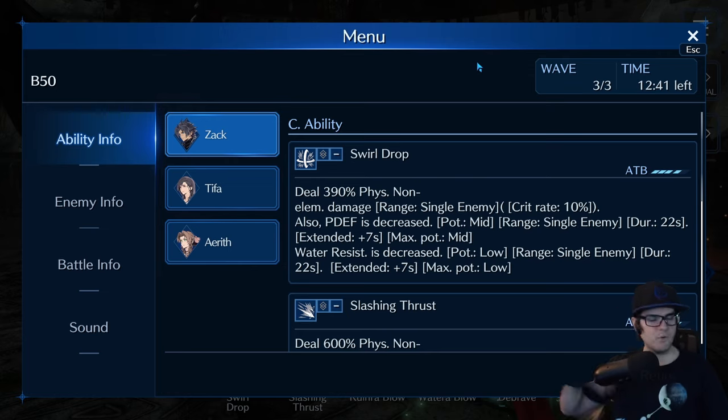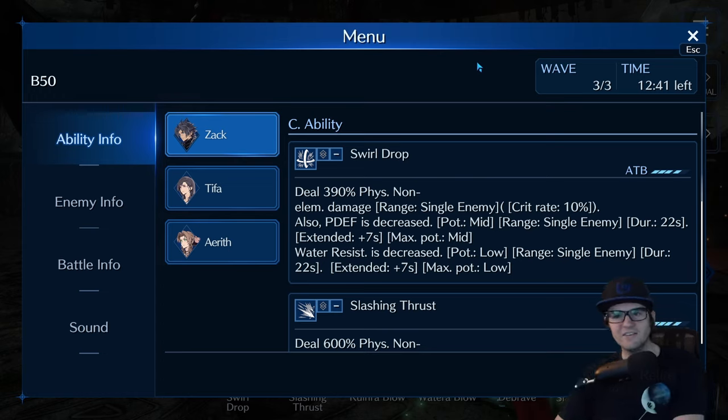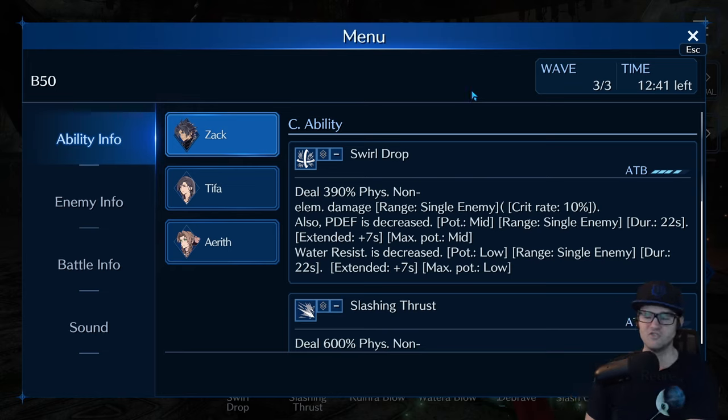Iron Giant is a great example because he has big long moves with a big swing animation. If you time things right as he's doing that swing you can delay the entire thing, and it takes another three or four seconds for him to do another one. It's a fantastic way to gain extra time and ATB. It doesn't work for all enemies - Sephiroth attacks too fast with little animation - but many summons like Ifrit and Shiva, and enemies like Iron Giant, are great candidates.